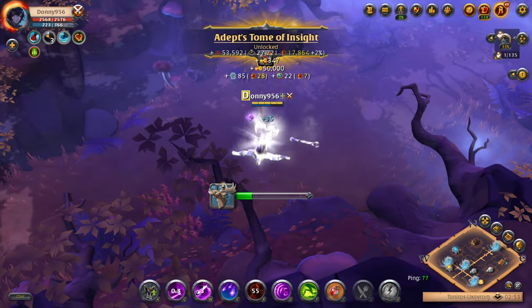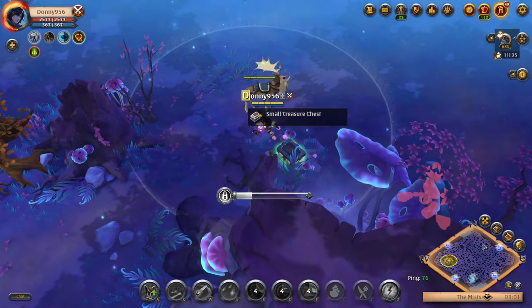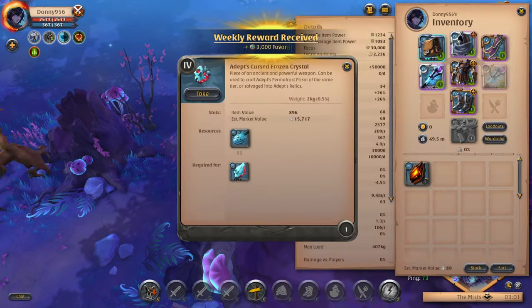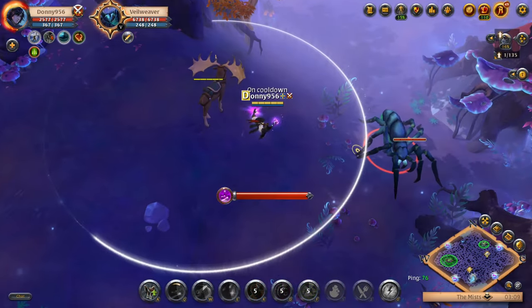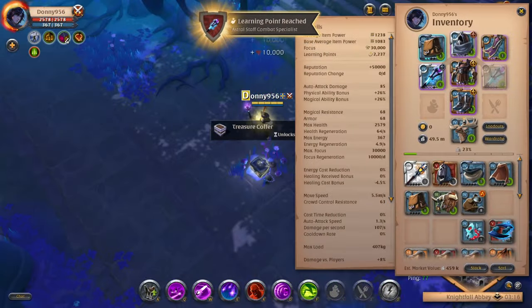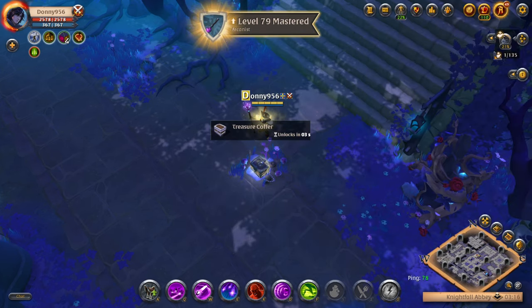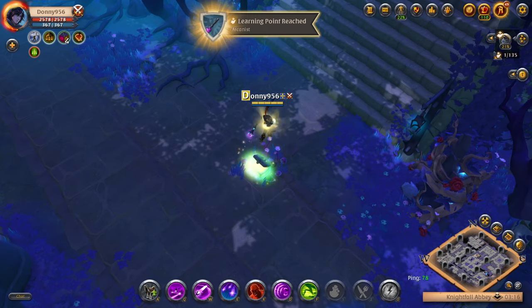The Mist and Nightfall Abbeys are where I've spent most of my time using the Astral Staff. In the Mist, I was easily able to clear camps for objectives, fight for chests, and solo spiders — paired with the Mage Cowl, Mercenary Jacket, and Soldier Boots. For the Nightfall Abbeys, this is one of the best weapons to quickly clear out a camp with one button. My main goal was to round up all the mobs and AOE them down with Starfall, and since I brought my Mercenary Jacket, it was easy to kill boss mobs for larger chests.